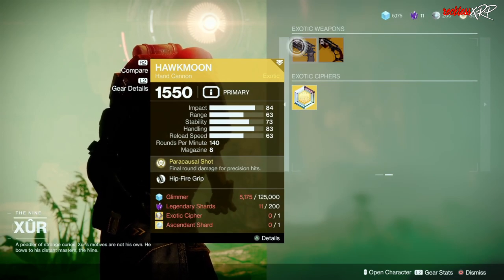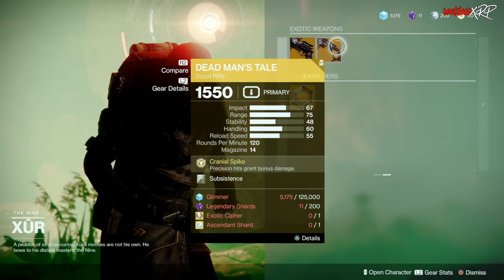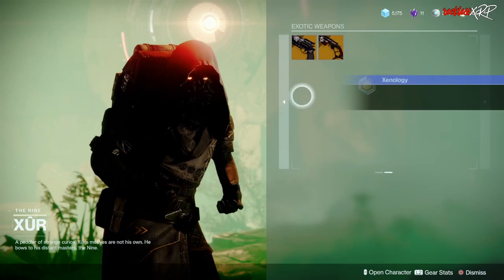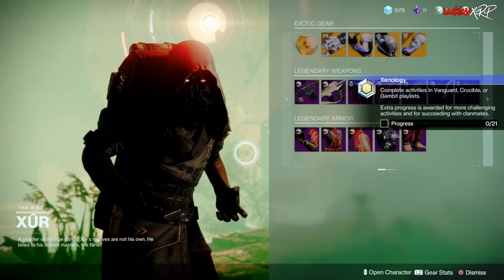Coming to the exotics, we have Hawkmoon with Hipfire Grip which is trash, and then Dead Man's Tale with Subsistence which is pretty good — go ahead and grab that from the Nines.